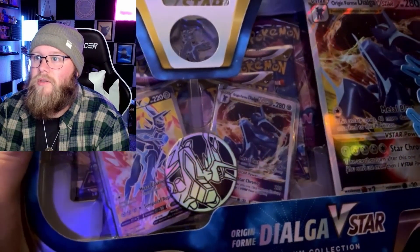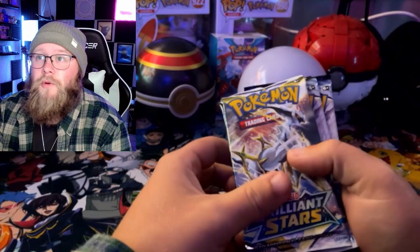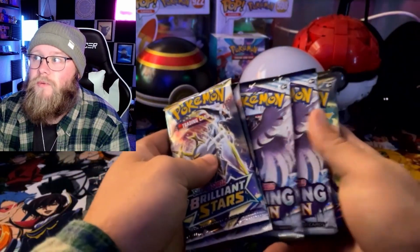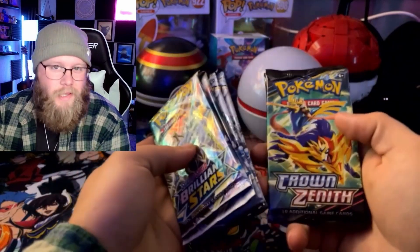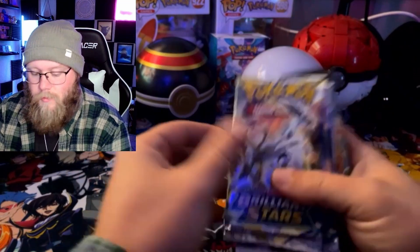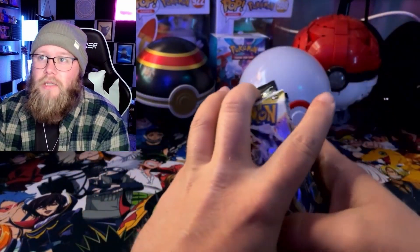I didn't realize that there's only six packs in here. It looks like we've got Lost Origin, Astral Radiance, and Fusion Strike. So I'm going to spice this one up a little bit and add some more — two Brilliant Stars, two Chilling Rain, and two Crown Zenith. We can't go back to Sword and Shield era without Crown Zenith. I'm going to open these first and then we'll get into the box itself.